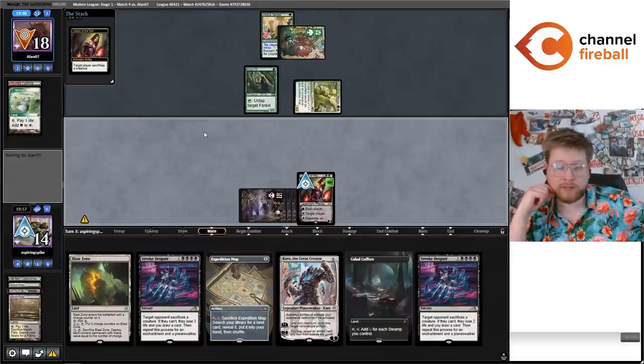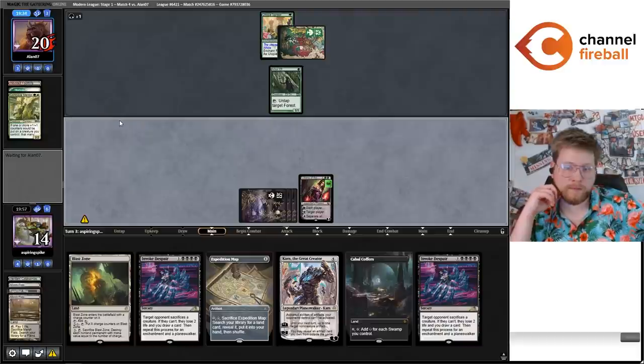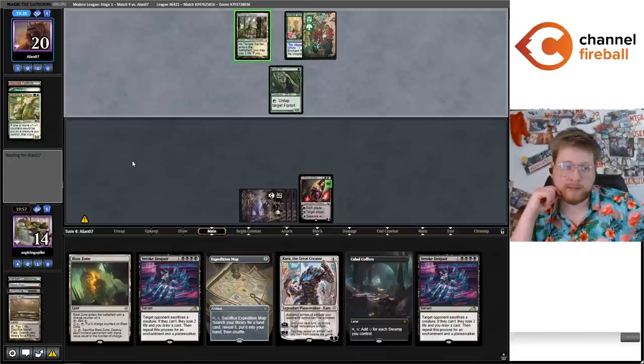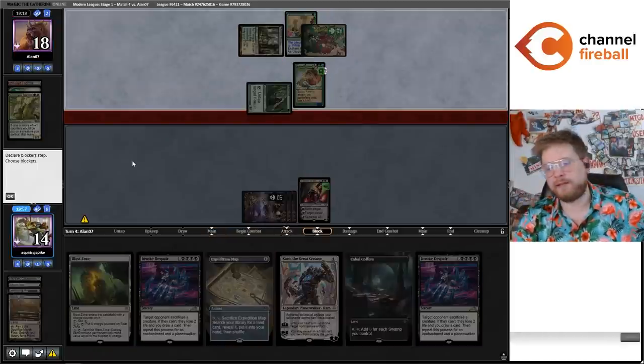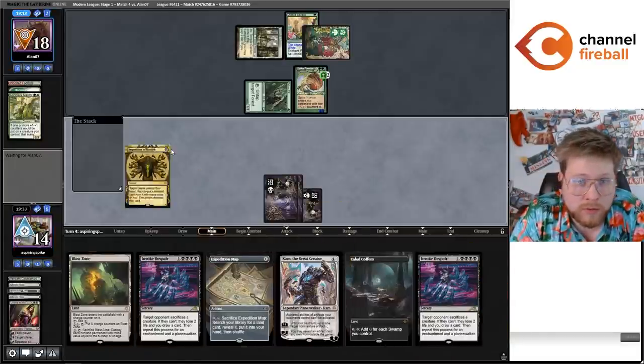Spike Feeder — okay. Oh, I forgot to bring in the Emrakul! Dang it. I made this whole talk about how I was going to bring in Emrakul and I just didn't do it. I can Inquisition and try to take Heliod out of their hand. I can go Inquisition, then Crack Map for Urborg this turn, and then Invoke Despair next turn. Or I can just Blast Zone. Then I lose to land Heliod — which I wouldn't lose to if I just brought in the Emrakul. But Seijun and Force of Vigor — two surprising cards to see.